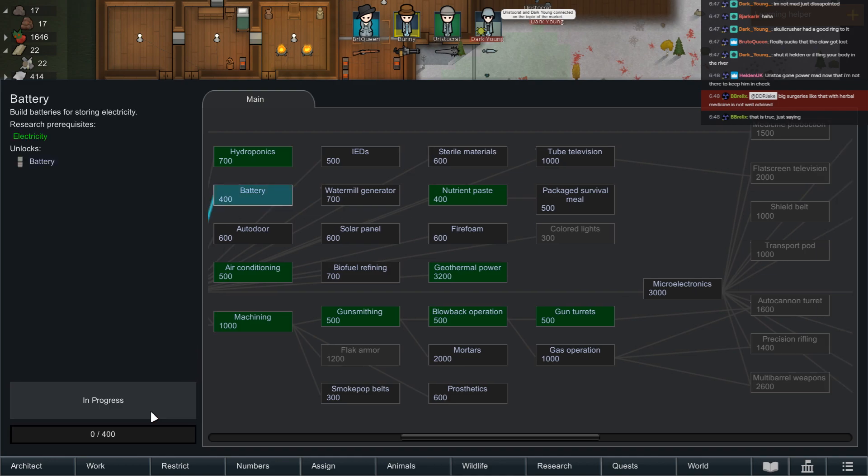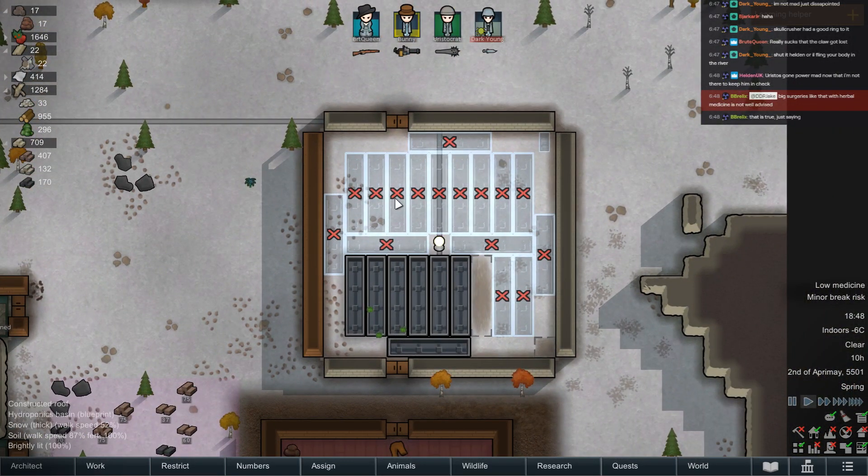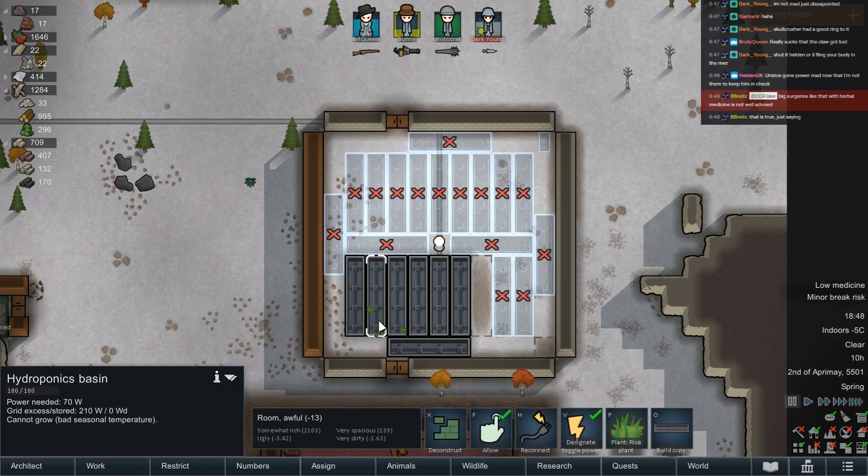Just saying — well I don't appreciate the 'just saying', Brellix. We'll need batteries eventually. A battery is probably a great way to store the excess off of the geothermal as well. Who said I wanted rice here? Trying to get a little bit of water — let's just not have planting.